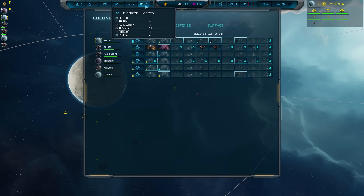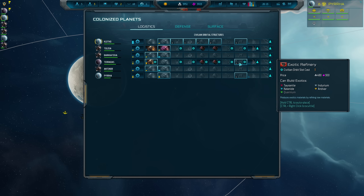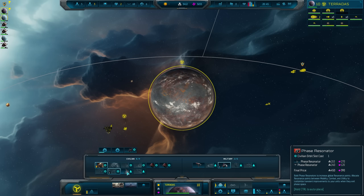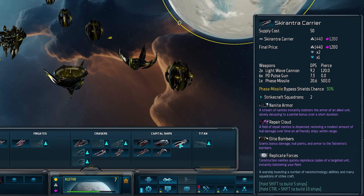Manufacturing a lot of Exotics quickly will require a significant investment in civilian infrastructure points, and you're going to have to make tough decisions as to whether you really want access to that higher technology hardware, or more trade ports, phase technology, faster culture output, more shipyards and so on. Exotics are required for all the very best gear, and so they become an extremely valuable resource later in the game.